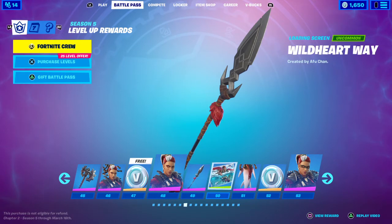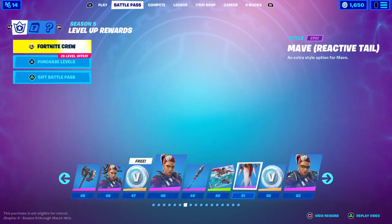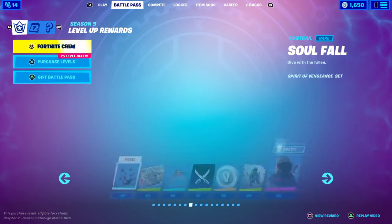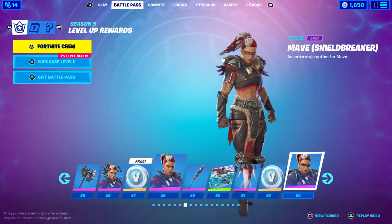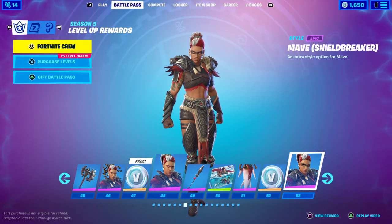Tier 50 you get the Wild Heart Way — when you're gliding, you have that form, and when you're on the water you have a tail form. Right here — Maeve Reactive Tail, an extra option for Maeve. Tier 52 you get 100 V-Bucks. Tier 53 you get Maeve Shieldbreaker, which is my favorite style of her, to tell you the truth.